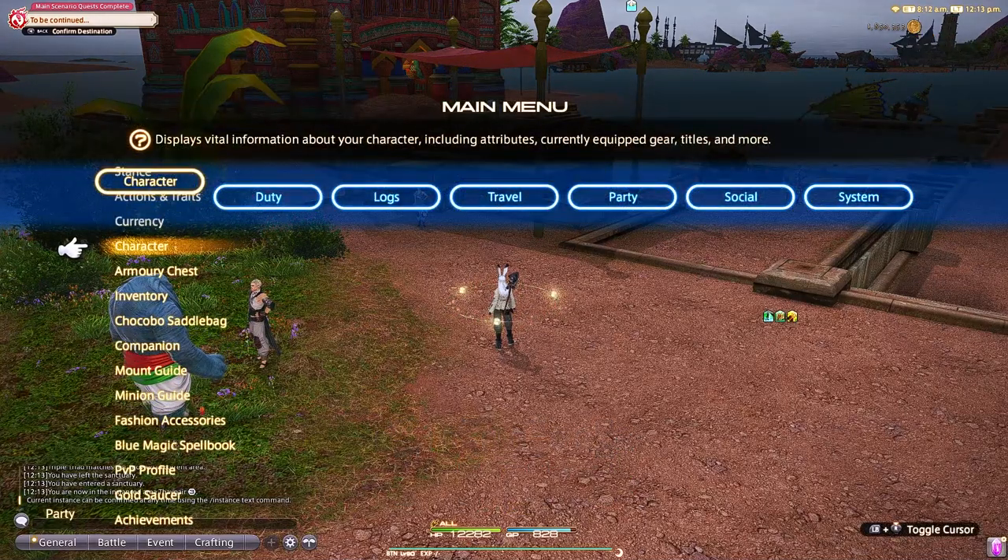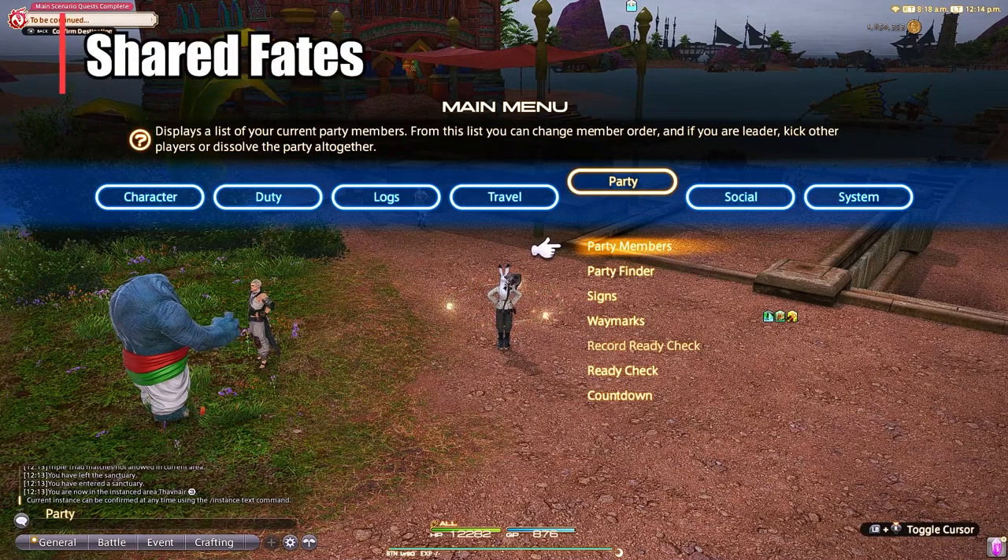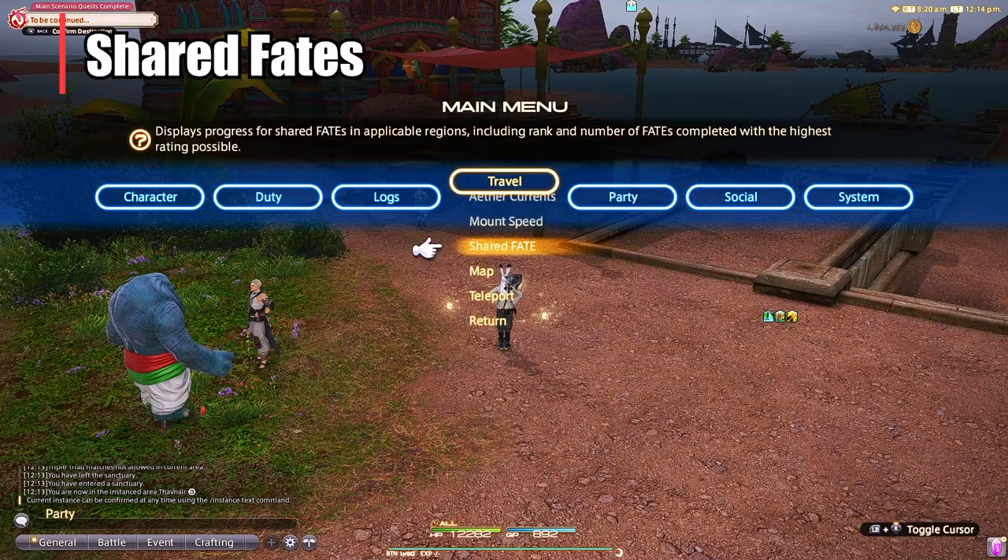Let's talk about Shared Fates and why they're important. They are relatively new to Final Fantasy 14, added back in Shadowbringers. You probably hear a lot about people doing fates for farming and other things, but specifically Shared Fates is the system they use in order to benefit from that. So let's talk about it.